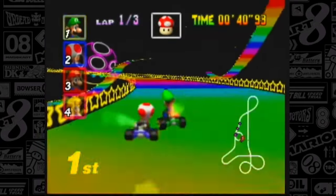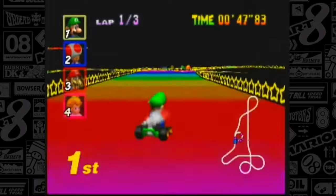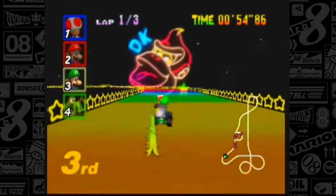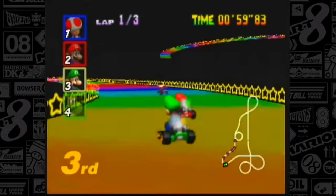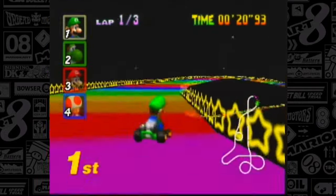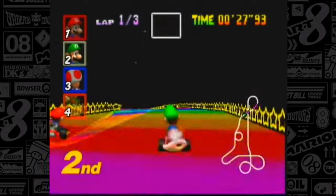Mario Kart 64 was the first game in the series to be in 3D, and with it came many changes: larger tracks, only 3 laps instead of 5 like in Super Mario Kart, and replacing item panels with item boxes. Just like every game in the series, the game ends off with a Rainbow Road, and it is definitely different from the original one. There are many things consistent with the previous version — things like the track being in space and the music being amazing — but the road itself, the difficulty, and the obstacles are not like the original at all.